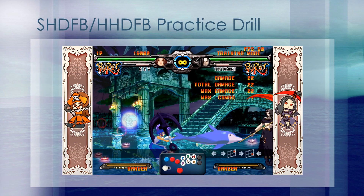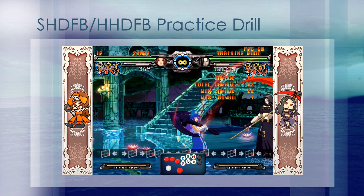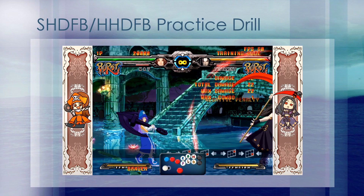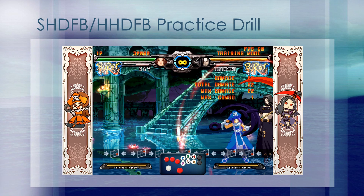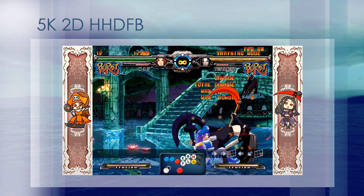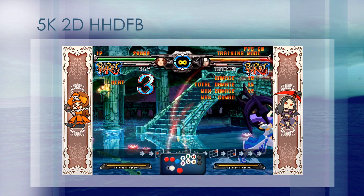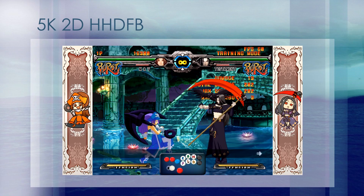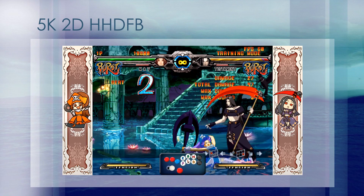A good way to initially learn how to perform the force break dolphin itself is to set yourself up in training mode with infinite meter. From there, go to full screen, just press horizontal dolphin, and go into the force break. As you get better with it, you'll be able to do that more rapidly. Once you're able to get somewhat consistent with the force break, you can practice linking it after a 2D. You have a much shorter window to actually get the force break off. If you're too late, the horizontal dolphin will hit your opponent and you will not be able to get a good launch into the corner combos. However, you also have to make sure that you're not too fast, because then you'll be trying to do the force break while you're in the startup frames, and the force break will also not come out.